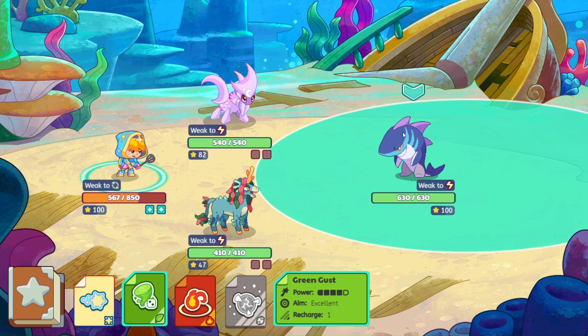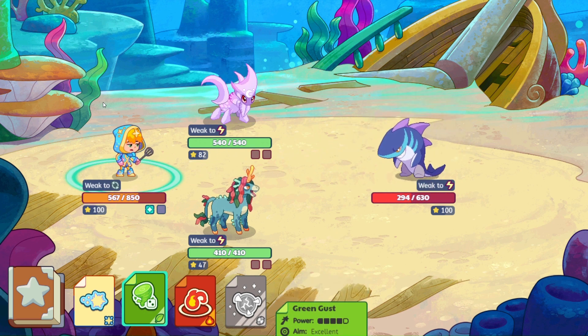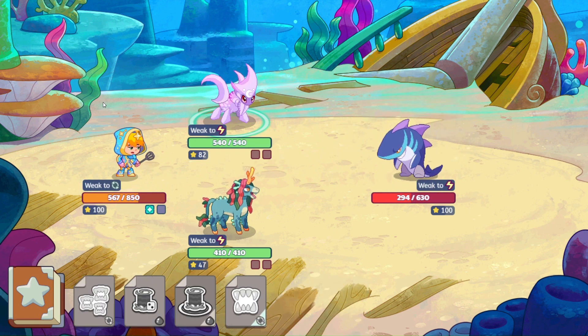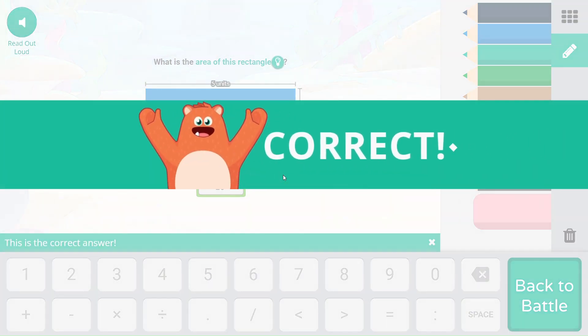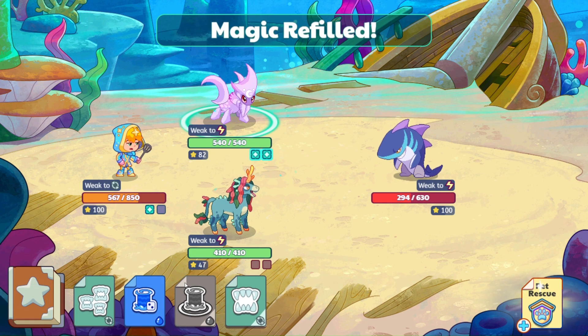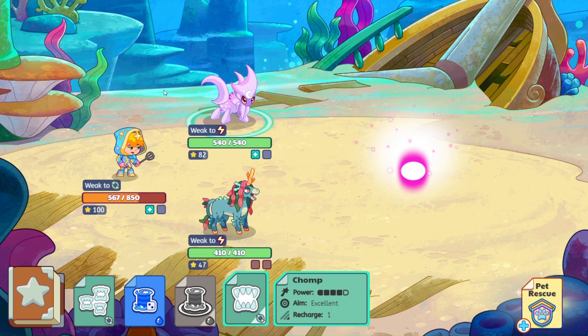Let's go ahead and green gust you. Boom. We should be able to finish you up this round — we'll chomp you in just a second. What is the area of this rectangle? So 5 times 4, that is going to be 20. Let's take a bite out of you, buddy. And there we go. Awesome.